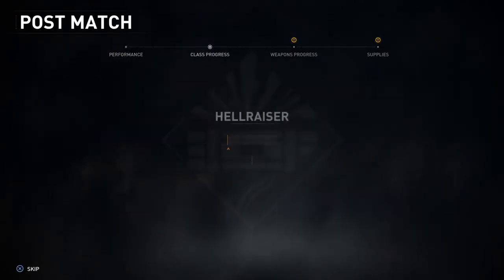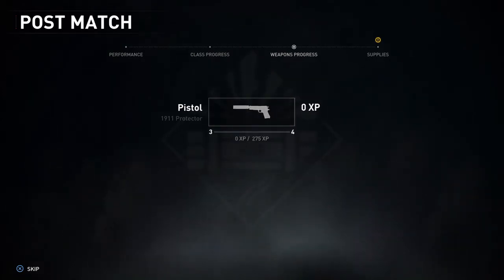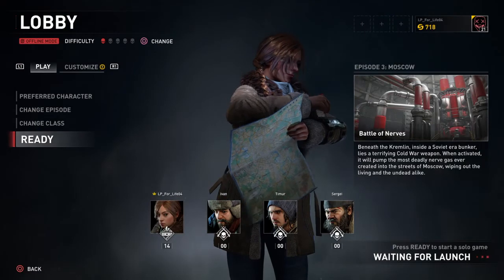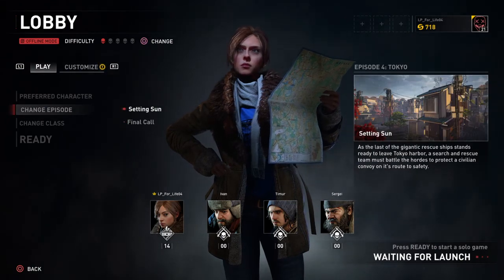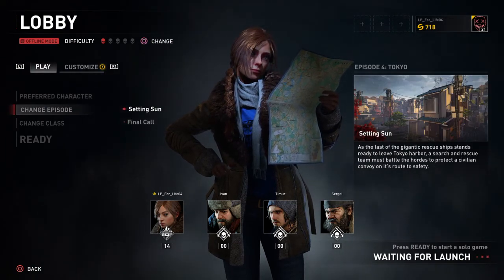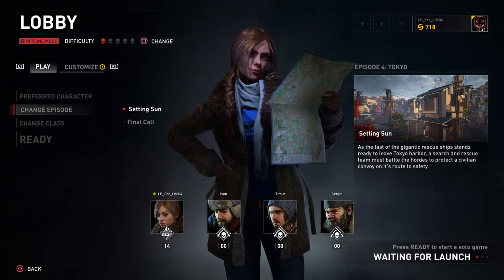Mike disconnected. As I said, the second chapter of episode three was the toughest of the three chapters - it took me like five tries. There are only two chapters in episode four. As the last gigantic rescue ship stands ready in Tokyo Harbor, a search and rescue team must battle the hordes to protect the civilian convoy on its route to safety. All right.